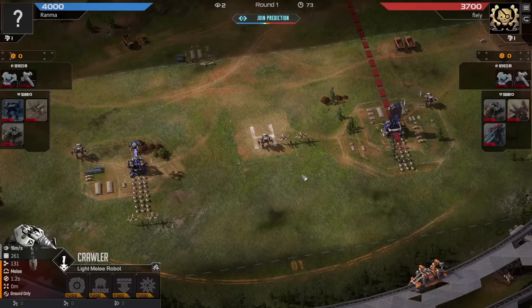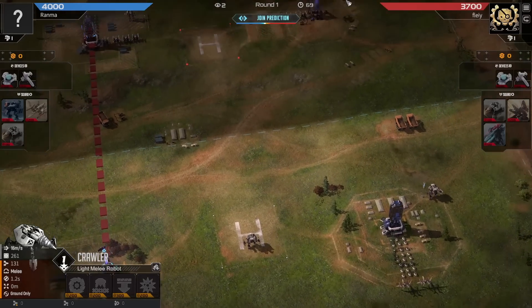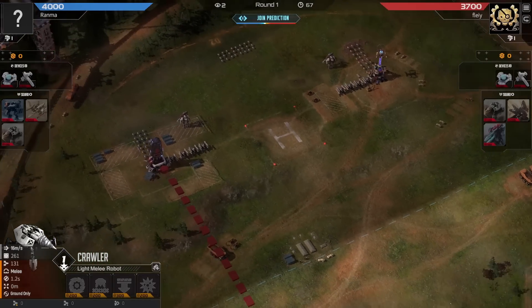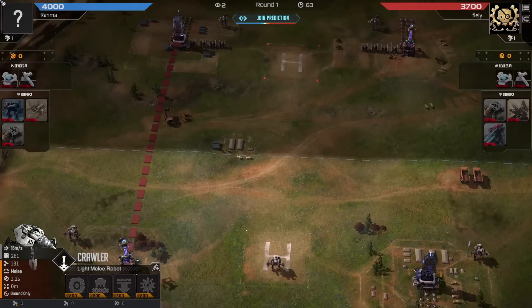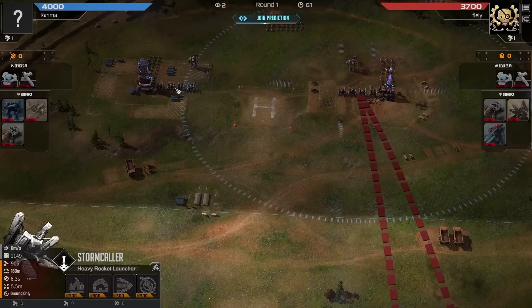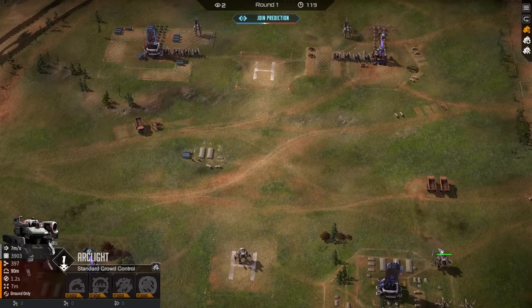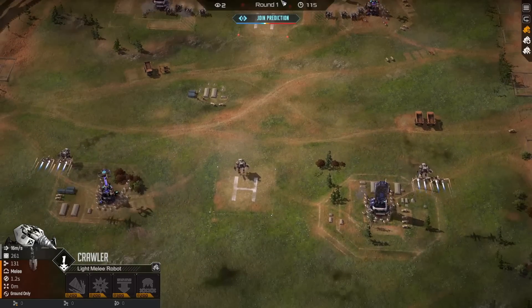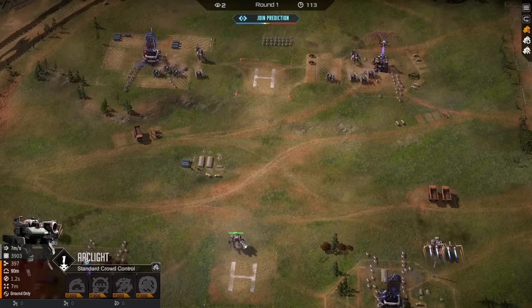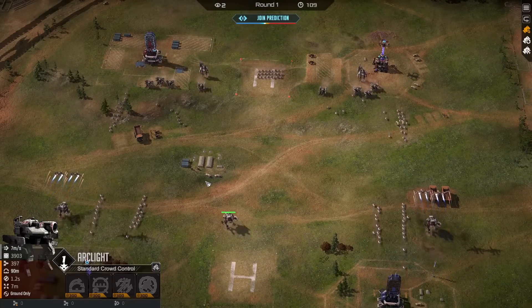Blue player Ranma opting for a couple of Crawlers in the center - a very standard deployment by both players. I think this will work out a little bit more in the favor of Fleefy, just because the Stormcrawlers could make a significant difference. I'm not sure that these Arclights will get online quick enough to kill these Crawlers, but we'll see.